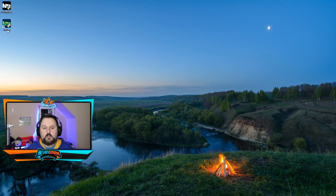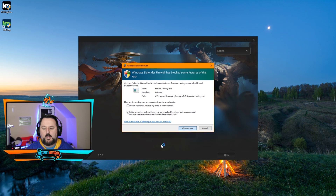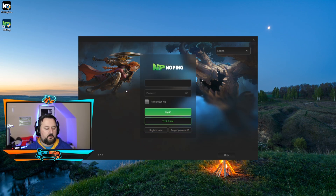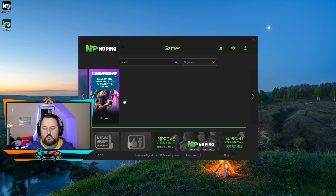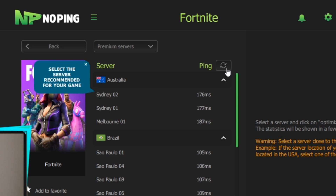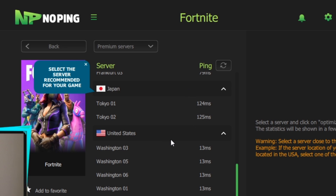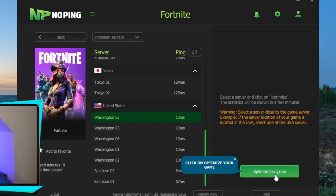Now we're all set — we have NoPing here. The green one is the program itself; let's double click on that. You want to say allow access, then it's going to ask you to log in. Once logged in it'll look like this — you want to search for which game you're going to be playing. For me it's Fortnite. Click on it, then choose select the server. We're in the US so we're looking for Washington servers. I'll choose one and then choose 'Optimize this game.'